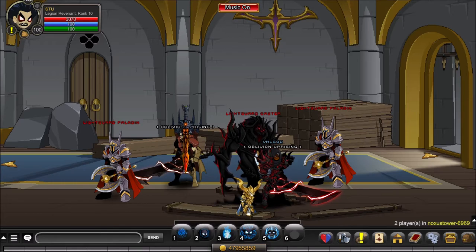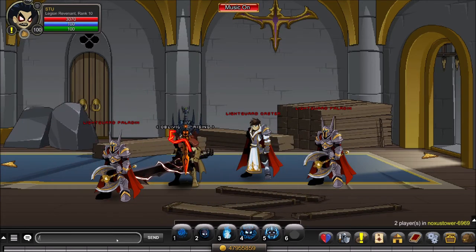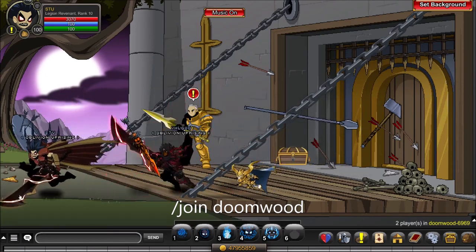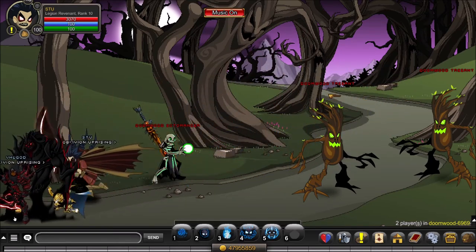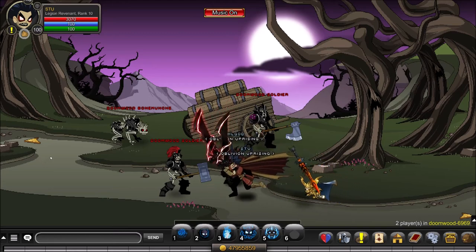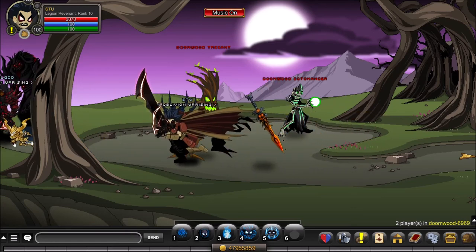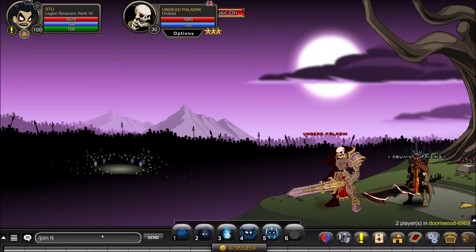Next up are fallen souls — you will need 13 of those. They are dropped by the undead paladin in the Doomwood Forest, so slash join Doomwood. Head off to the left and keep following the path down. In the final room is the undead paladin — super easy, just get 13 of them. And there you go, you have Lay's Hardcore Contract and can head back to Hollow Deep.